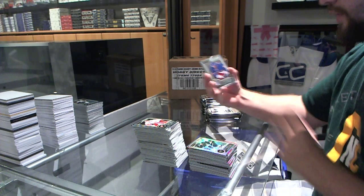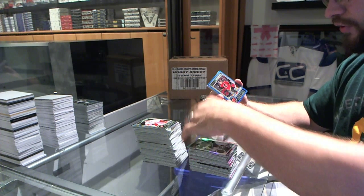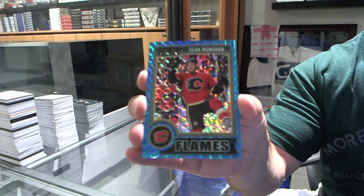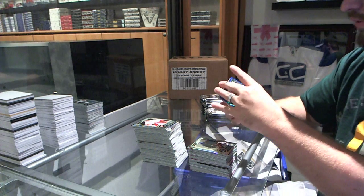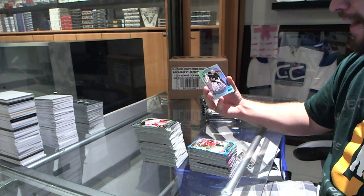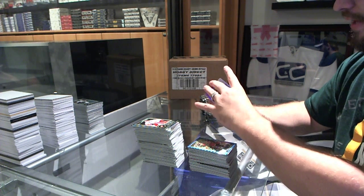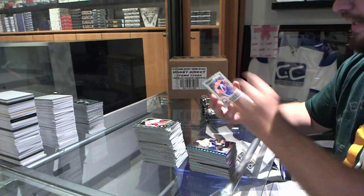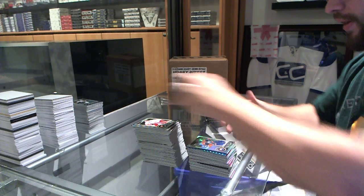We've got an Anthony Duclair rookie for the New York Rangers. For the Calgary Flames, blue cube number to 65 of Sean Monaghan. We've got a refractor retro of Jonathan Quick for the LA Kings. A retro of Steven Stamkos for the Tampa Bay Lightning. And a refractor rookie of Leon Dreisaitl for the Edmonton Oilers.